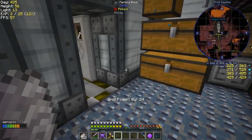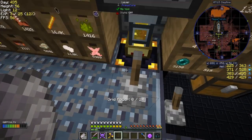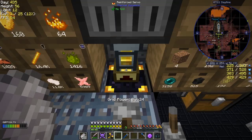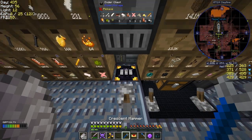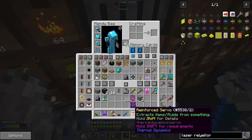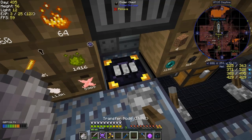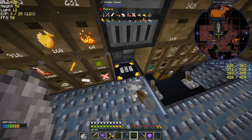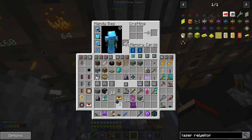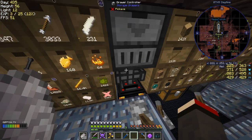The first thing I'm going to do is turn this off to stop things going through it, then take my crescent hammer and shift right-click that off. I'll pick those up - yes I have, good. I'm going to put in its place an item duct and transfer node. It's a bit weird with that effect, in fact I think it's sort of making me a bit crazy.